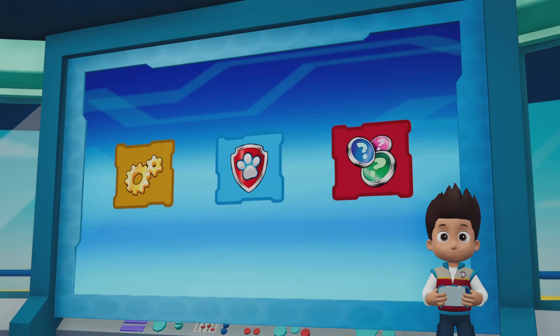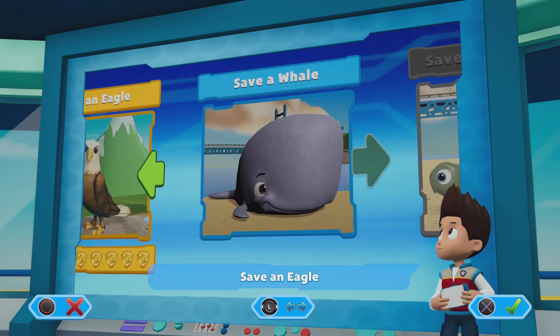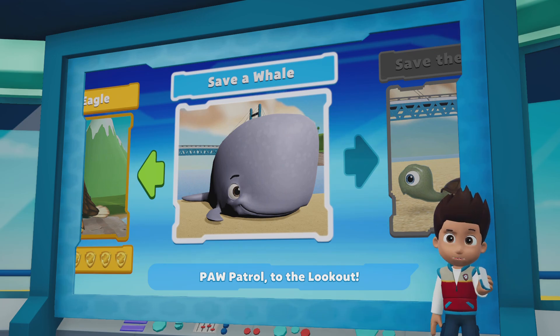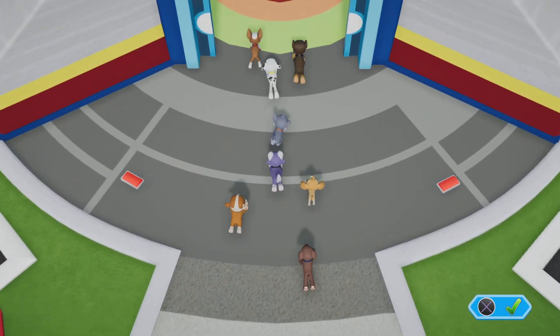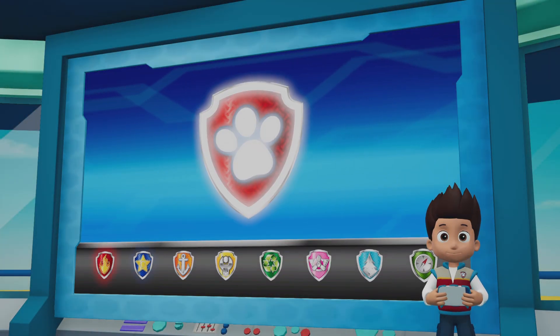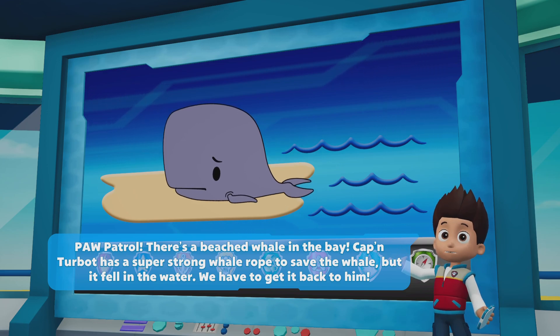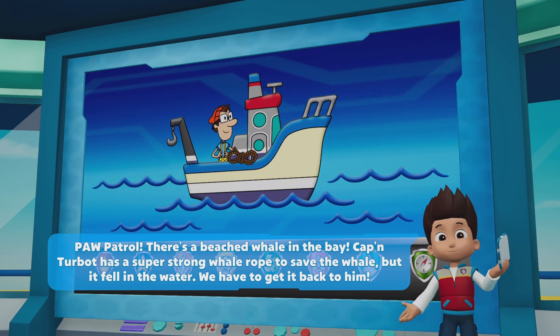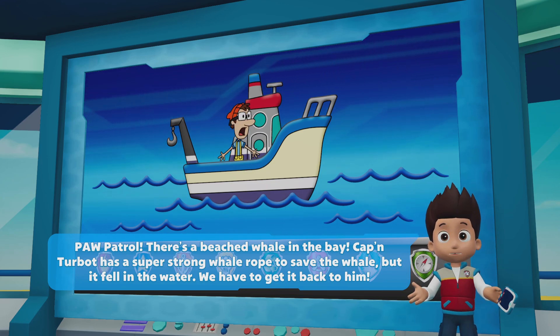In the last episode, we did save the eagle. So we're gonna save the whale this time — we're gonna save the beached whale in the bay. Counting Turbot has a super strong whale rope to save the whale, but it fell in the water and we have to get it back to him.